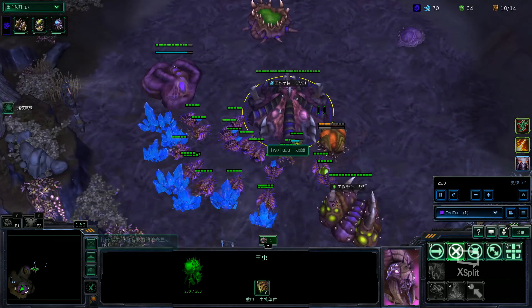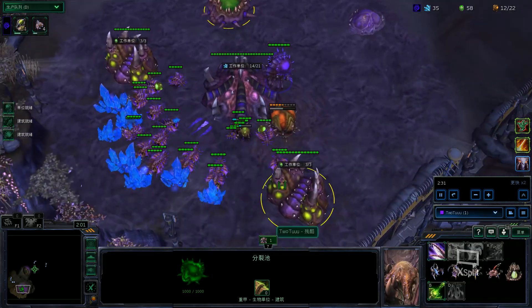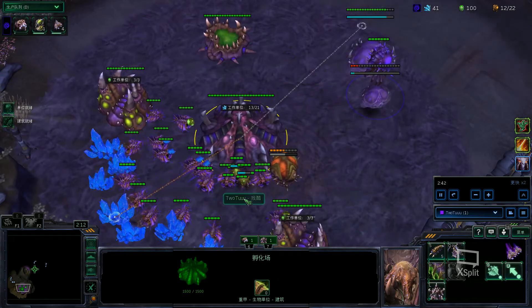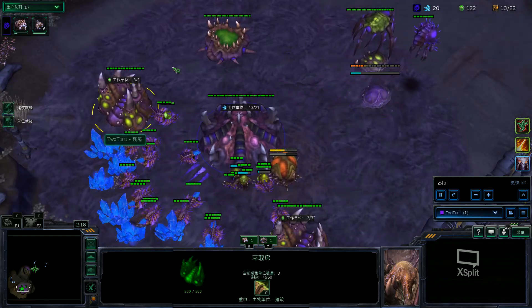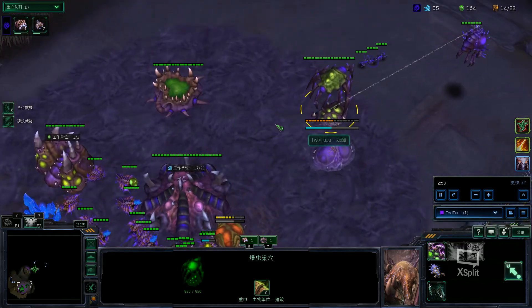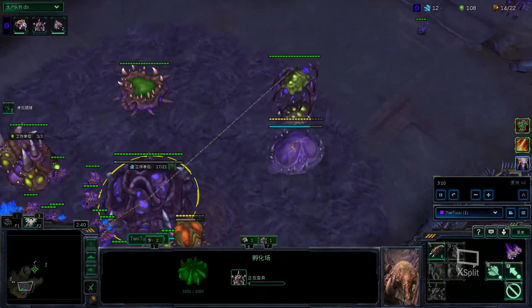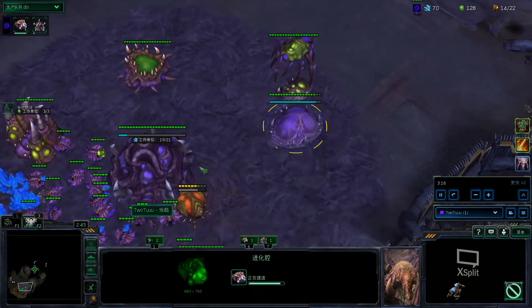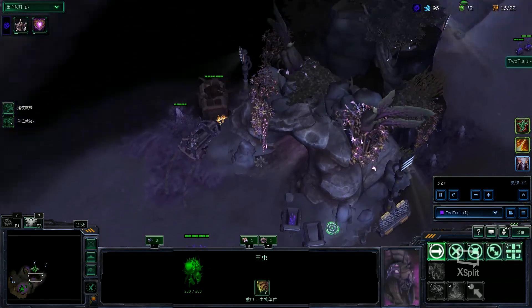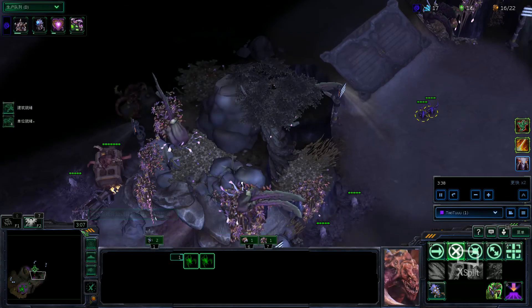I'm going to start with the standard build order: nine gas, eleven pool, then afterwards get drones plus extractor and overlord. Second overlord, then Baneling Nest right when the Spawning Pool is finished. We'll keep droning, then build an Evolution Chamber and get a Lair. The second overlord is going to go right here just for vision.